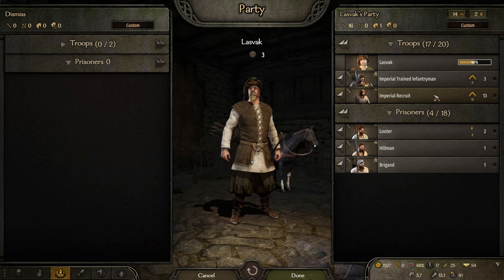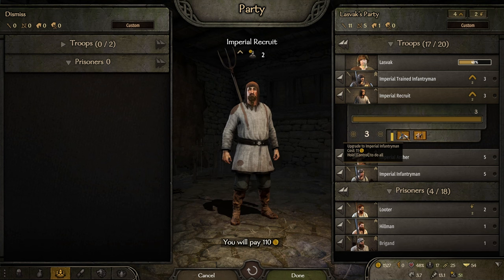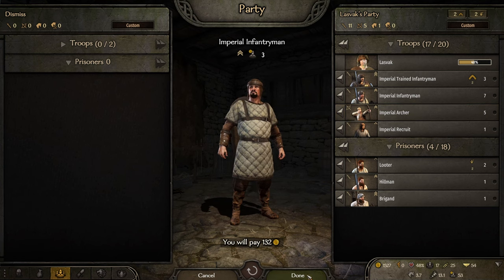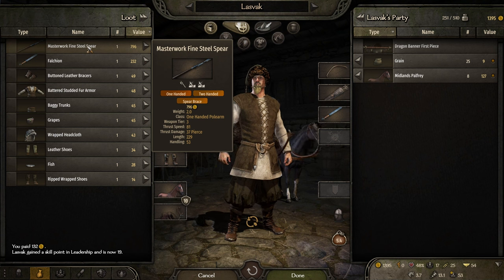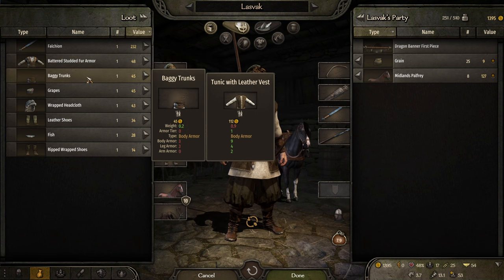I don't want to get anyone higher than tier three — I think that's too much. We can deal with mountain bandits. I would like to get 5 archers, and the rest will be infantry. Let's continue. What's the loot? Actually quite a nice spear. Maybe we should equip the spear. Let's equip that. Not better though. I got some grapes, headgear, fish — not bad actually.